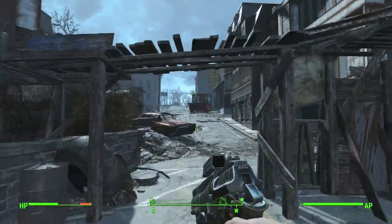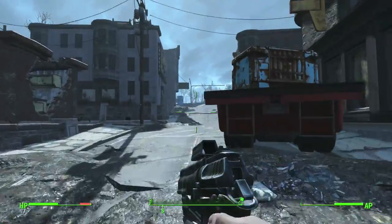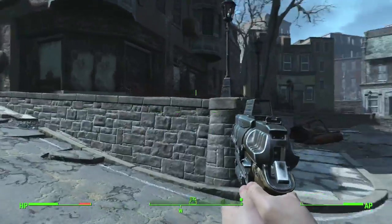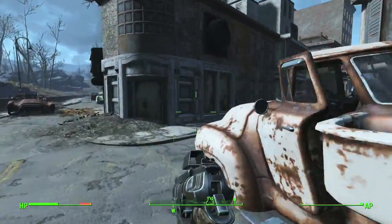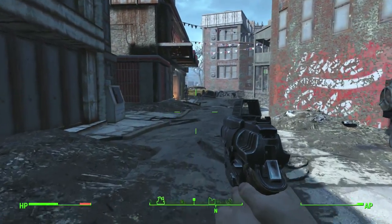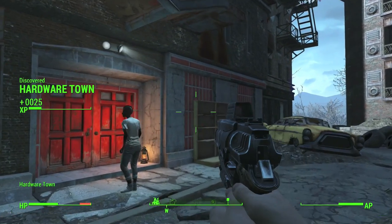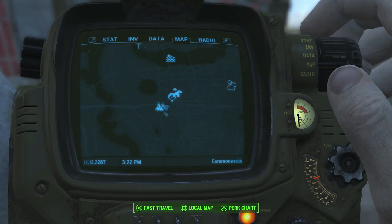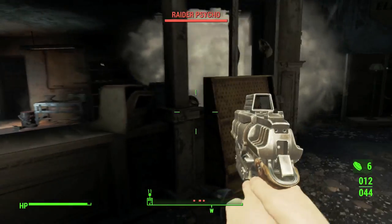Welcome back to another Fallout 4 video. Today I'm bringing you all the locations to the picket fence magazines. I didn't know anything about these magazines until one of my subscribers asked about a light I had in my home plate home. I was like, just go to the building menu under lighting, but he said it wasn't there. So I did a little research and found out you have to pick up all these magazines to unlock different building items.